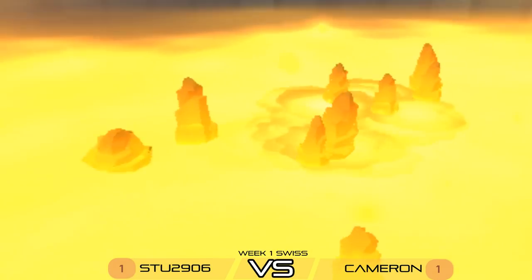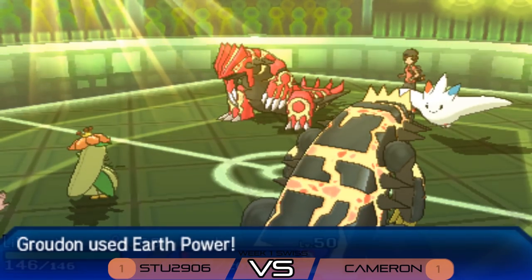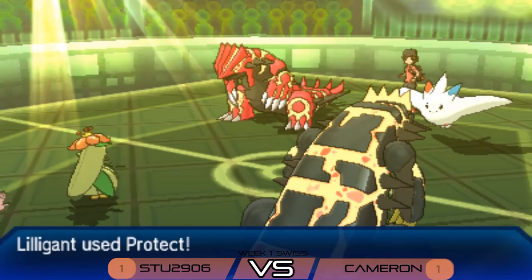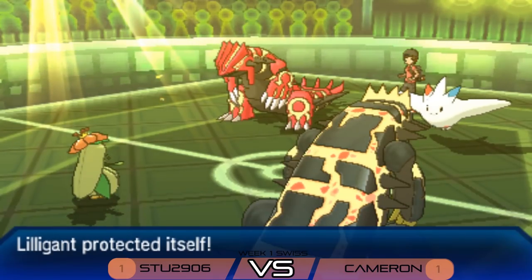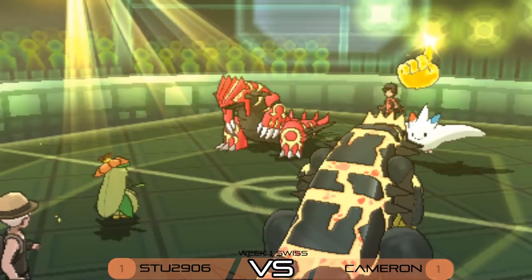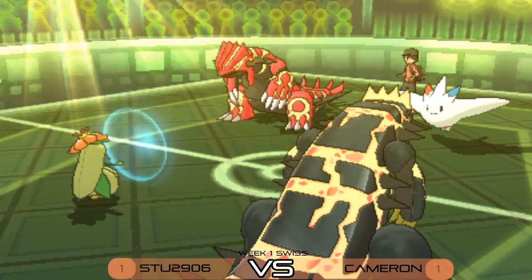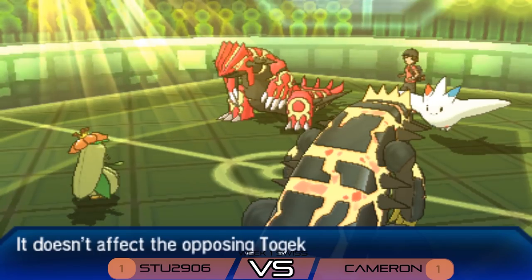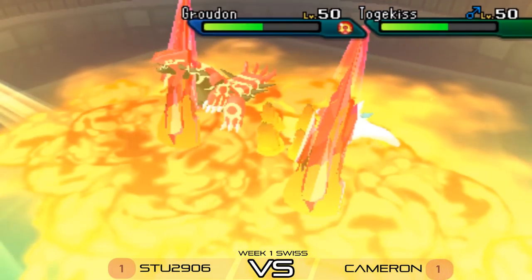Cameron's Groudon puts big pressure on Stew's Groudon. We see a Follow Me from Togekiss paired with After You from Lilligant — very smart play. Precipice Blades comes out but misses the Lilligant and goes into Stew's Groudon, which hangs on. Earth Power from Stew's Groudon goes into that Follow Me slot — but Togekiss is immune because of its Flying type. Nice protection there for Cameron, with those Safety Goggles really shutting down this lead.